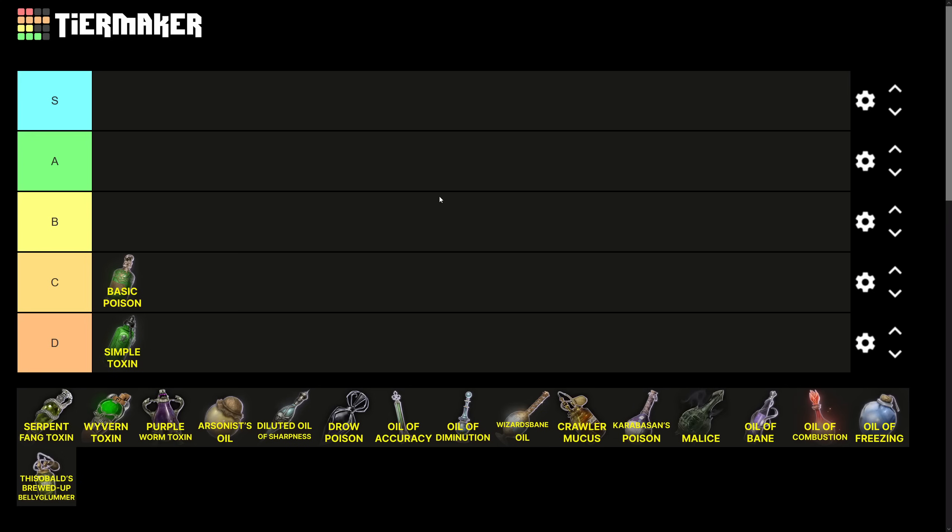The Serpent Fang Toxin is exactly the same as the Simple Toxin, except the save DC is 13 instead of 11, and damage is 1d6 instead of 1d4. DC 13 is reaching a breakpoint where early game enemies are more likely to fail, but 1d6 damage is still very little. Compared to something like an Alchemist Fire Grenade which deals at least 1d4 guaranteed, these toxins just aren't very valuable. Also D tier.